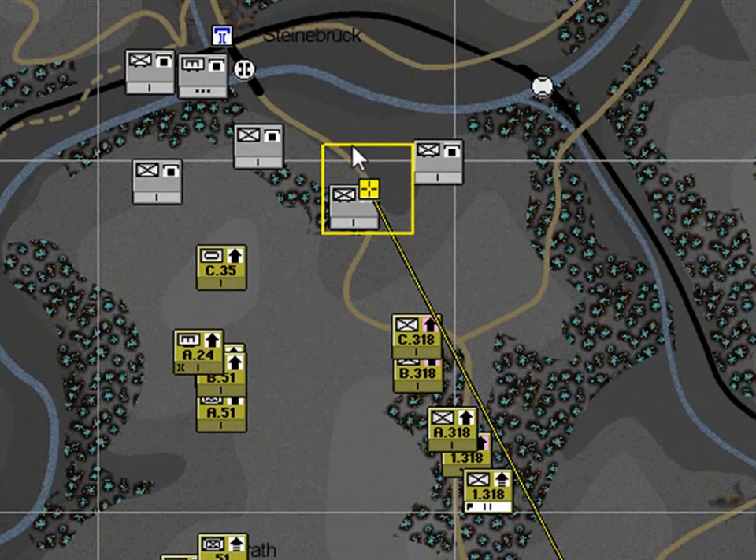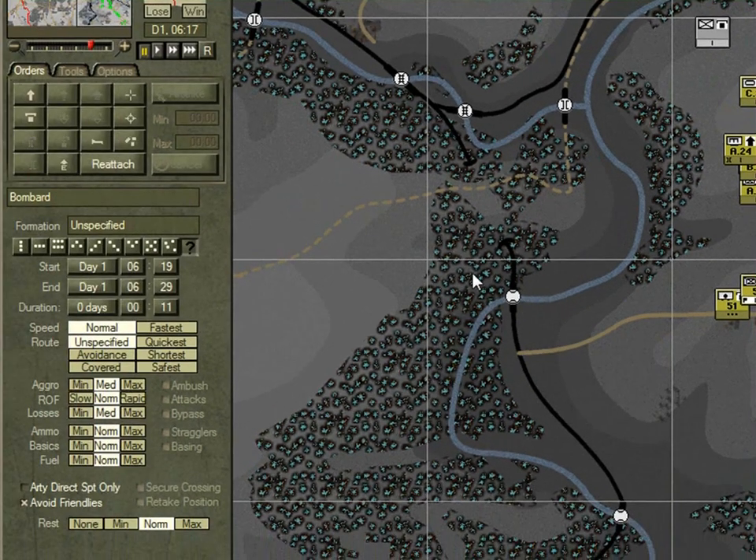This will place a bombard task — drag it slightly so the forward edge now overlaps the enemy position. The area within this box is known as the bombardment zone. We position it like this to give the maximum time for the artillery to fire on the target. Artillery fire automatically lifts when friendlies get too close. There is a safety zone around the bombardment zone and that varies according to the calibre of the weapon — in this case, around about 100 metres.